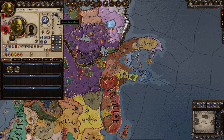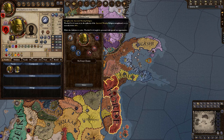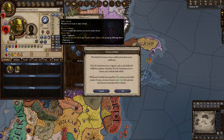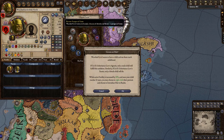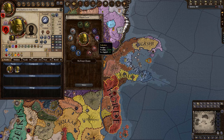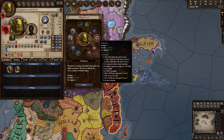Pick an ambition — I want to go for the seduction focus, mainly for the fertility aspect. In this game it's great to have lots and lots of heirs.